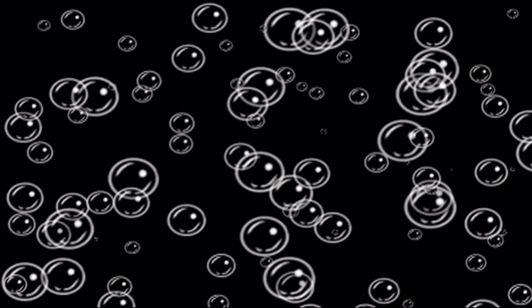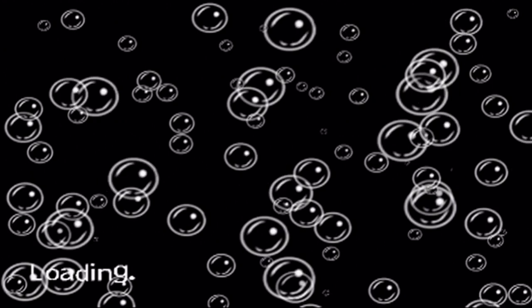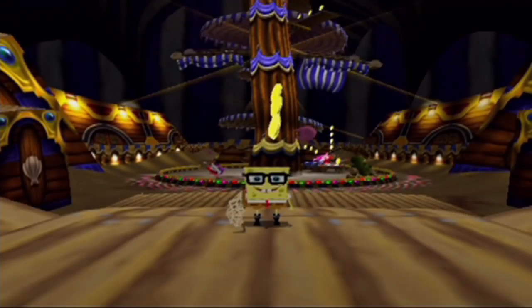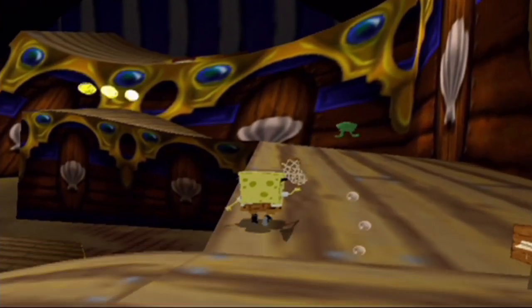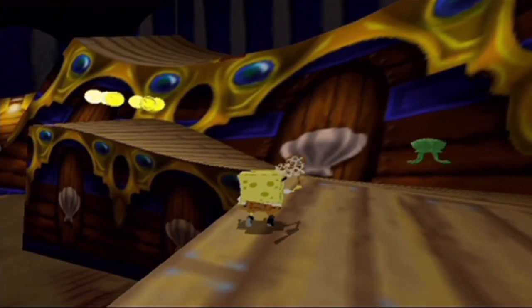Goo Lagoon is the final regular world of the game — the last world before the last world, essentially. It's the creepy castle, if you will, of this game, although it's not creepy at all and it's definitely not a castle. There are sandcastles, but that's just spoiler territory at this point.